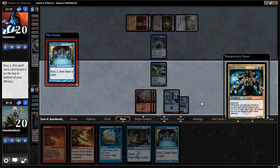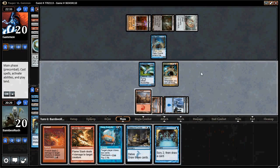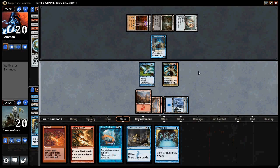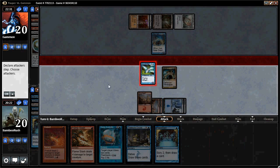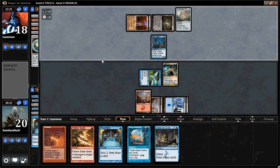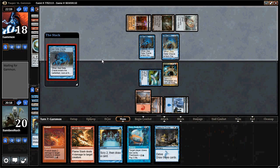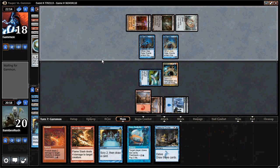Next turn we're going to try and go off and take him down, because we have a lot we can do. We'll save our instants and sorceries for the Nivix Cyclops, which he may not be able to deal with. If we can Flame Slash that Seagate Oracle, we'll be looking good. He might have a second one. What we can do is Preordain, then Treasure Cruise, play two Flame Slashes, then Firebolt him — he'll be taking a lot of damage. That's one, two, three, four, five spells — he'll be dead.